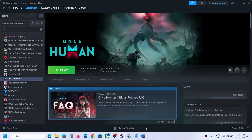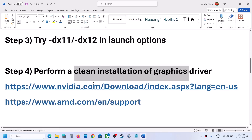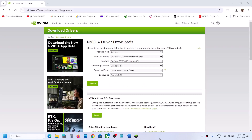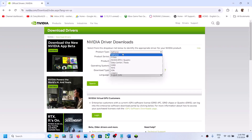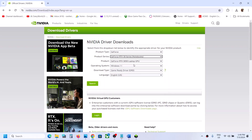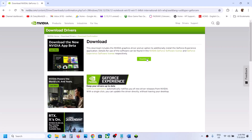The next step is to perform a clean installation of your graphics driver. If you have an Nvidia card, go to the Nvidia website; for AMD, go to the AMD website. Select your product type, series, and specific graphics card, then select your Windows version and 'Game Ready Driver,' and click Search, then Download.